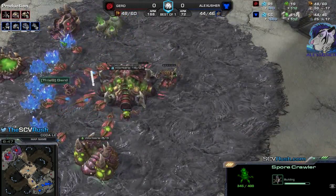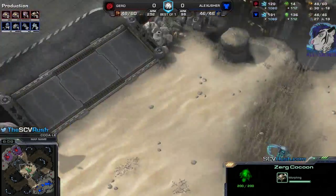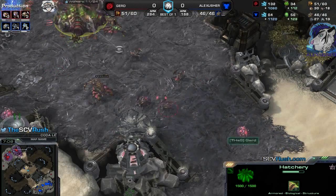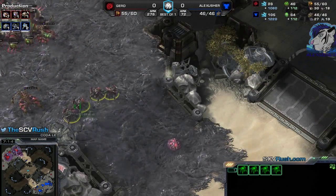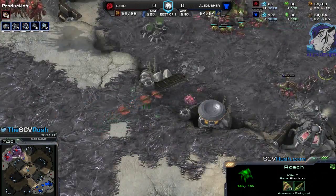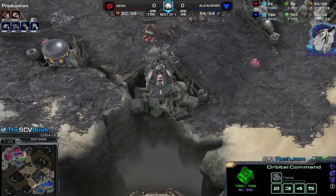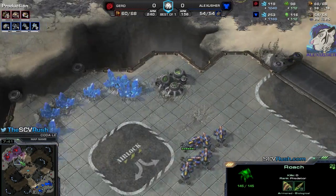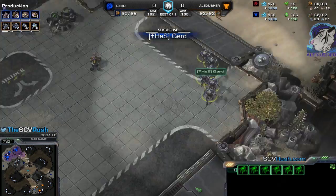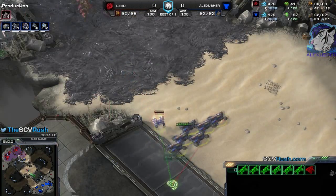He's getting safety spore crawlers but they don't do anything. He got a roach warren, and there you see the roaches - that's good. His expansion is a bit late though - he doesn't have one yet. But he's getting some roaches, so that's good. I really think he should expand. He's preparing with those roaches for now, droning up. He's getting more gases. His expansion is a bit late - maybe that's because of the safety roaches.